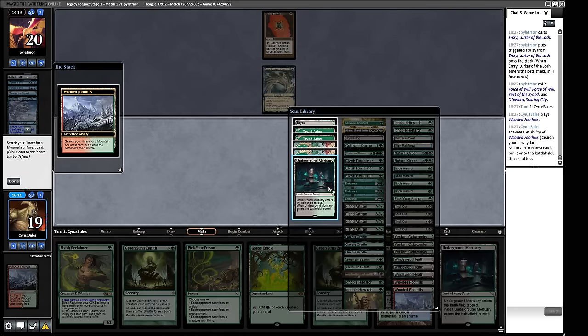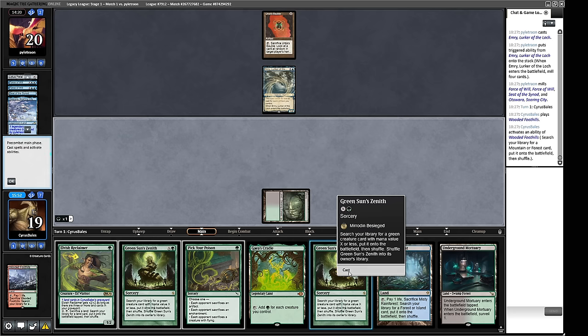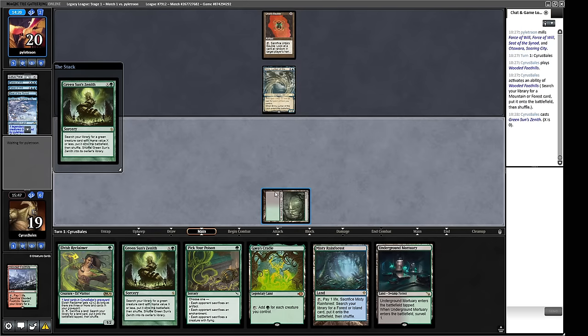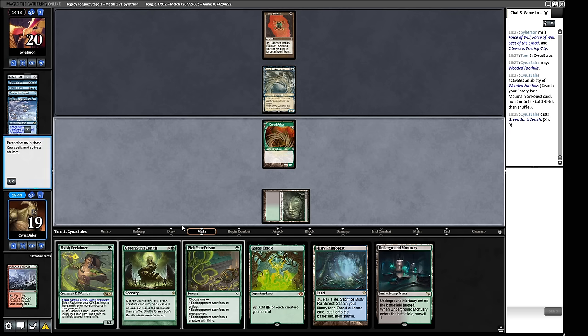If we Green Sun's Zenith now, we can go for a turn-two Collector Ouphe. Alternatively, we can play the Reclaimer out and then use Pick the Lock to shut off the Emery next turn. Given our opponent's low resources, I'm going to try for the turn-two Collector Ouphe plan — despite saying I couldn't fathom it a moment ago. Next turn we have the ability to get Collector Ouphe, which stops the Howling Mine aspect of the Emery and makes Lotus Petal do nothing.